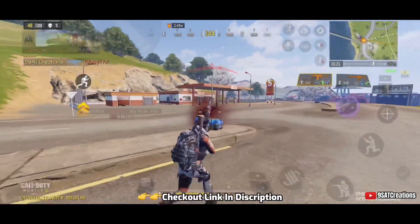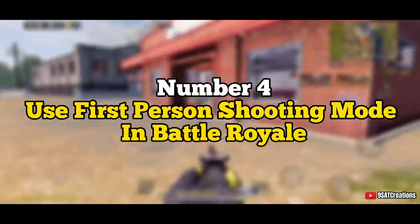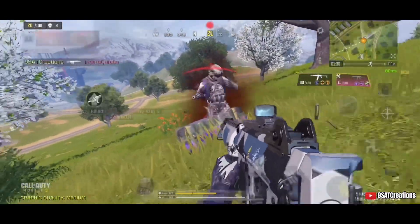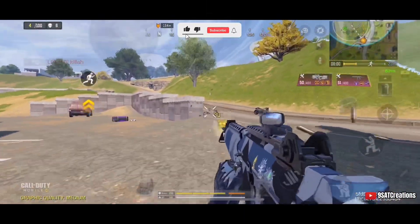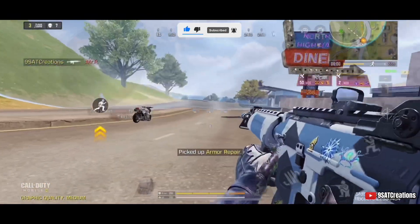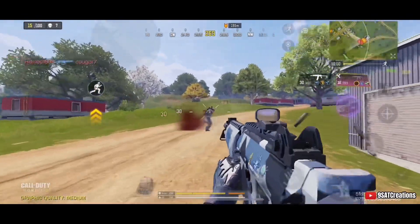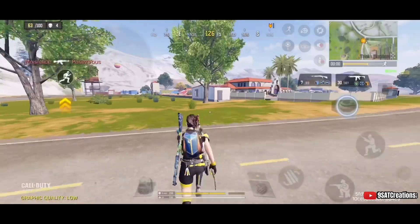Number four: use first person shooting mode in battle royale. Using first person shooting during close combat can make your kills easier because you can perform headshots very easily and damage your enemy fast. This method will always help you if you are inside a house and surrounded by many enemies, so use the FPP option in TPP for better close combat experience.